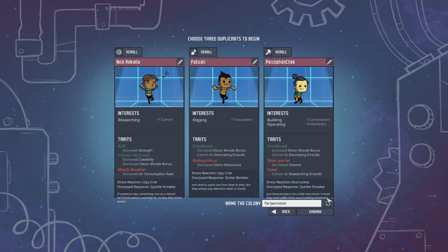But we got Nick Ricada. We got Fatty Caddy, who is going to be our digger — because if you know anything about Fatty Caddy, he digs himself into holes all the time. If you're on Nick's server, you will understand. And then we have Perception Check, and she is going to be our builder and operator. The third is usually a wild card, but I decided to go with the builder for this run.